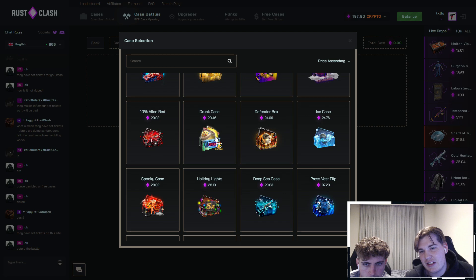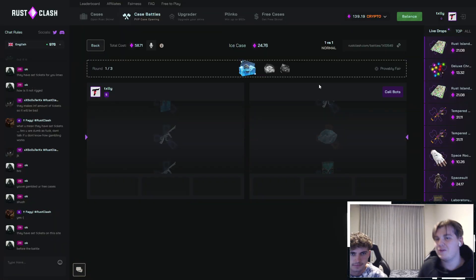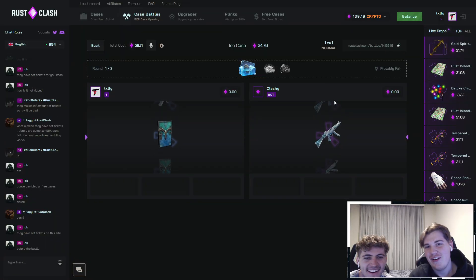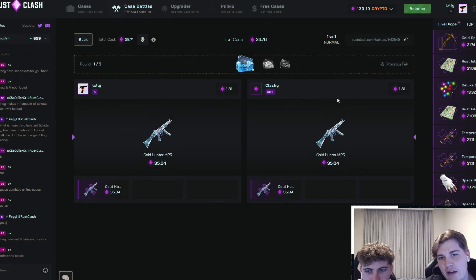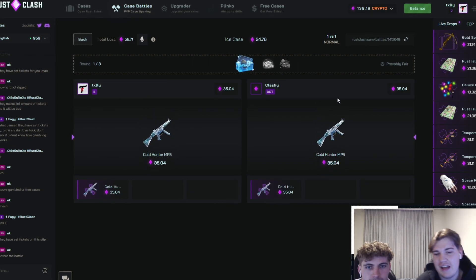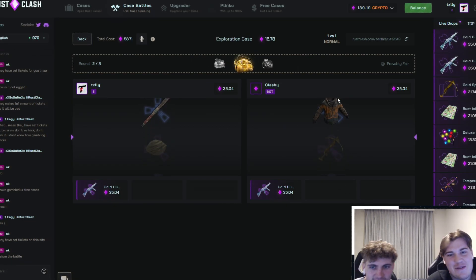We're going to do a 1v1 here. Drunk case — do you like that? I like the ice case. Ice case looks good, yeah. Exploration, and a tempered AK flip. We're just going to call the bot. Get in here, boy. Ice case, $24 case to kick it off. MP5 — surely that's not bad. That is good, that's a great start. It'll be even better when we win.